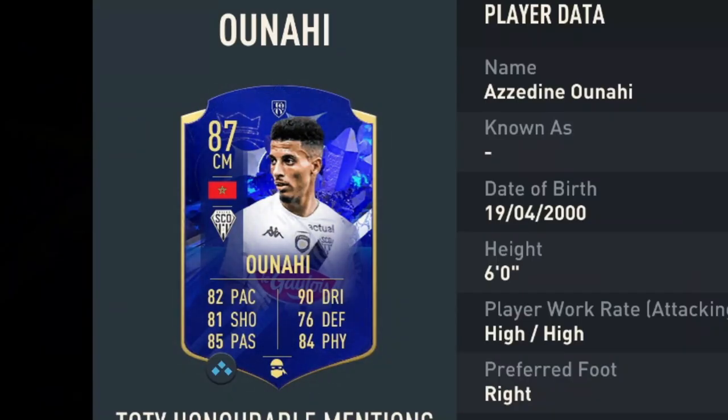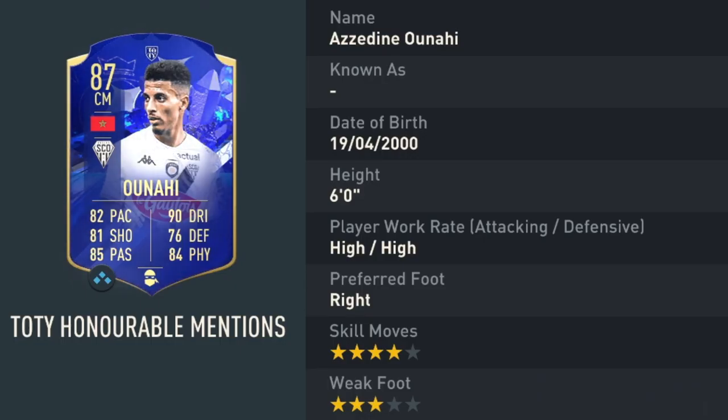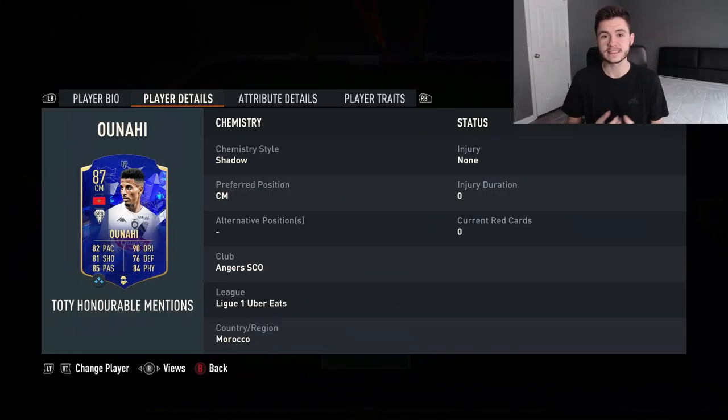Azedine Ounahi is an 87-rated center mid from League One. He has 82 pace, 81 shooting, 85 passing, 90 dribbling, 76 defending, and 84 physical. He stands at six feet tall, has high/high work rates, is right-footed, with four-star skill moves and three-star weak foot.